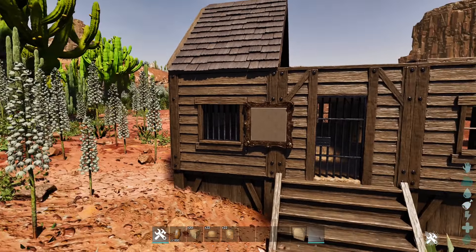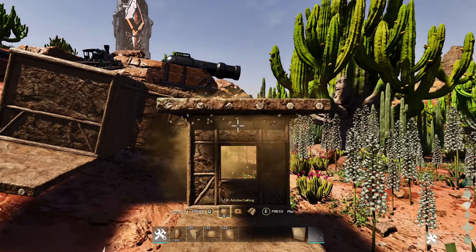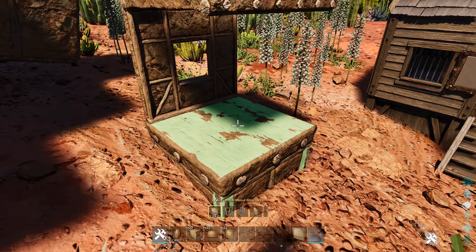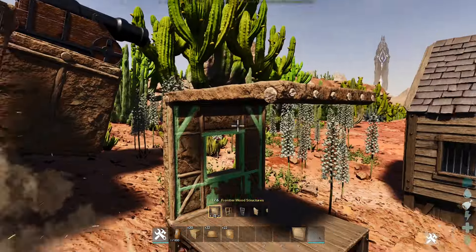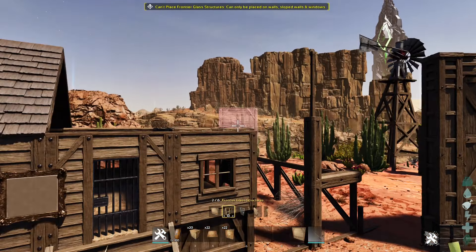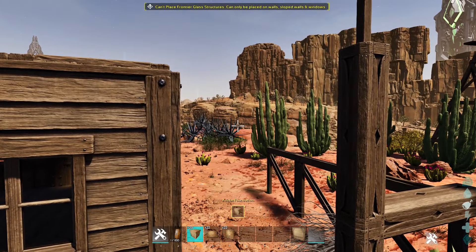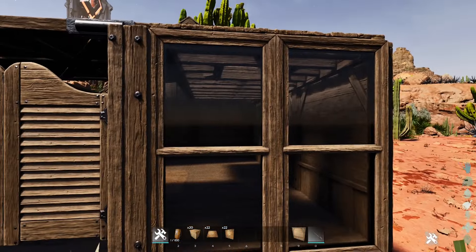Here is how the skins for the buildings work. You just plop down some structures, like some adobe stuff, then you select the skin and you can toggle it. The Frontier wood structure skin goes on most structures — I'm surprised with how many it goes on. You can cycle it. The Frontier glass structures can only be placed on walls, sloped walls, and windows. Here's the window version and the wall version.